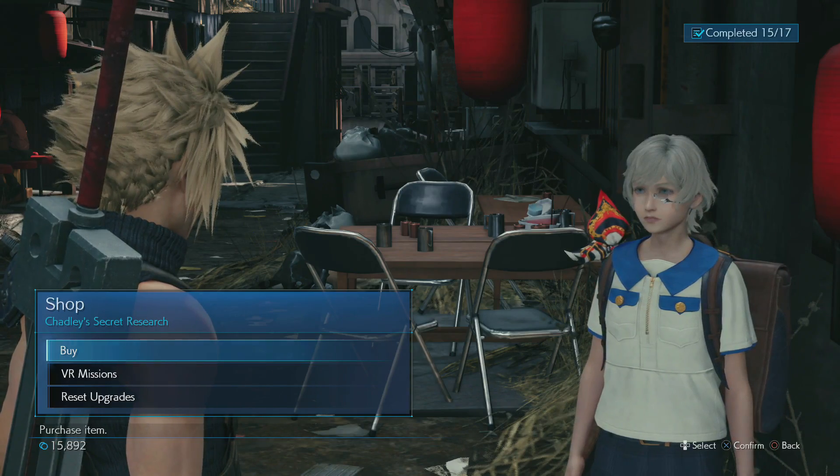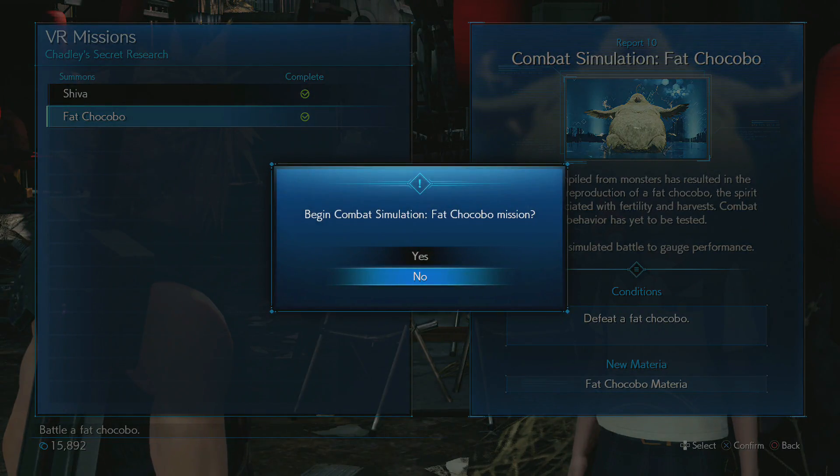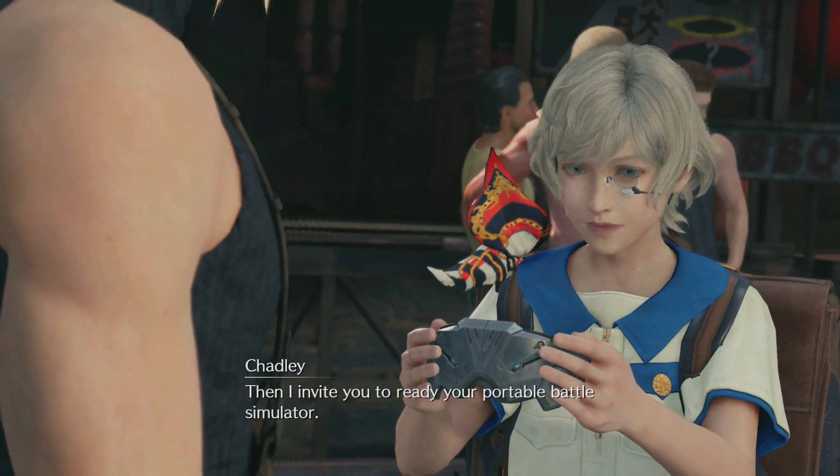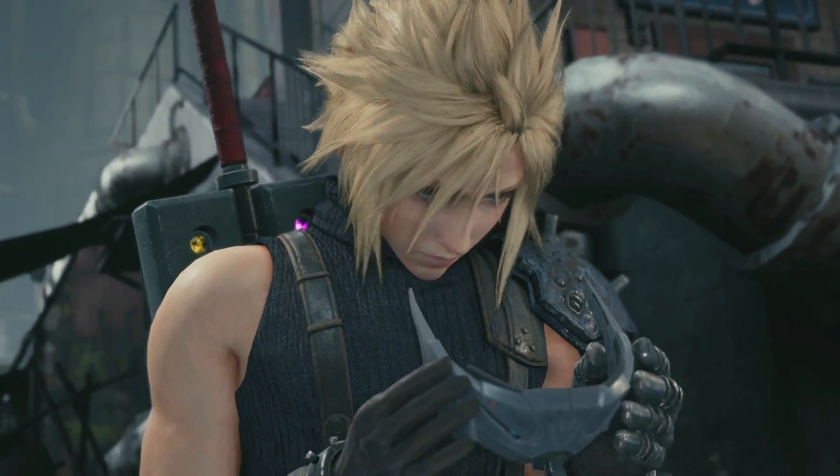The best way to do this is by fighting the Fat Chocobo in the VR missions, or the summon battle missions that you unlock via doing the battle intel missions with Chadly.